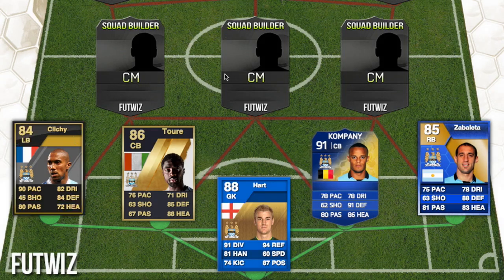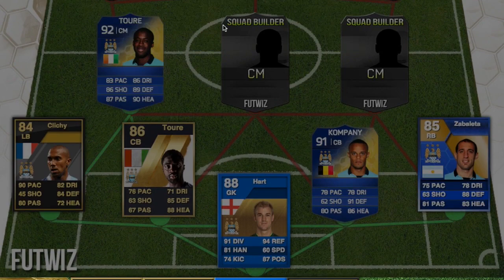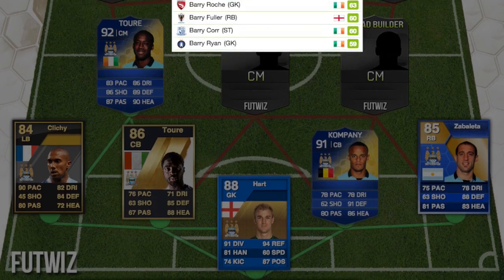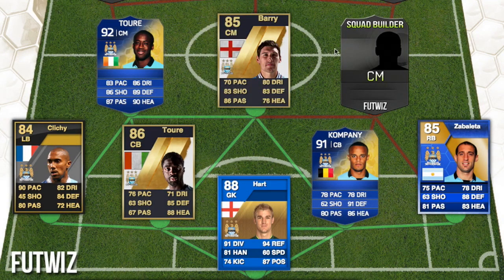Moving into the center mids — I had to rearrange a few positions since some right mids and left mids have been moved into CAM and CM slots. We have Yaya Toure, brother of Kolo, with a whopping 92-rated card. Then the other center mid is Gareth Barry, who had an 85-rated CDM card back in the day — he's at Everton now.